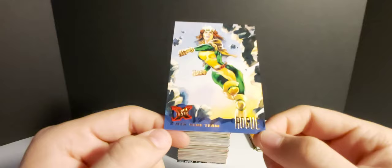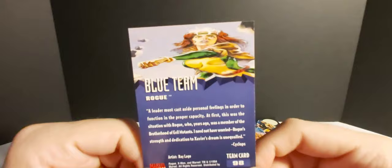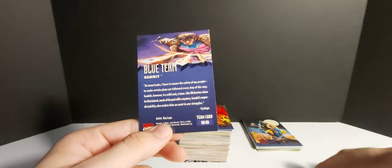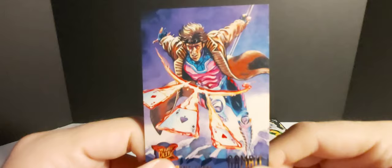We got Rogue — X-Men Blue Team. Artwork's nice, artist Ray Lago. Don't forget to smash the like button if you guys are enjoying this. Then Gambit — Rogue and Gambit right after one another. Let me check the numbers — 98 and 96, okay. Another badass character. I really hope we see Gambit in the movies eventually because he wasn't done that great in the X-Men Origins movie — the actor didn't do a bad job, it's just the look of the character wasn't great.